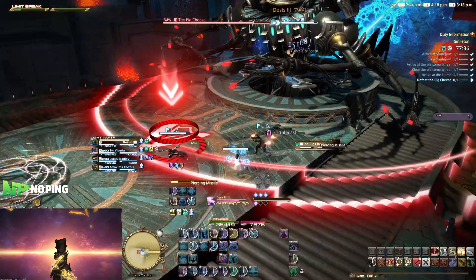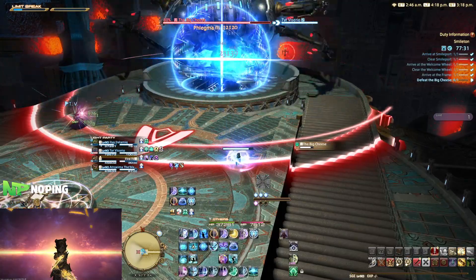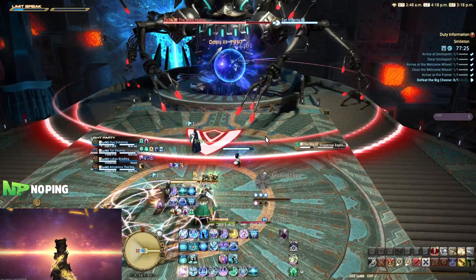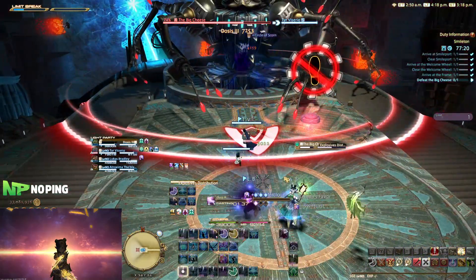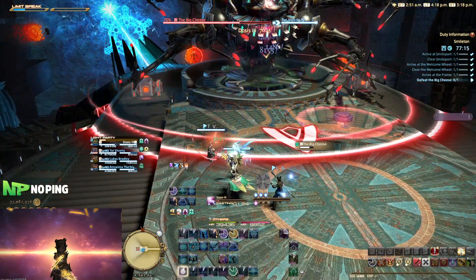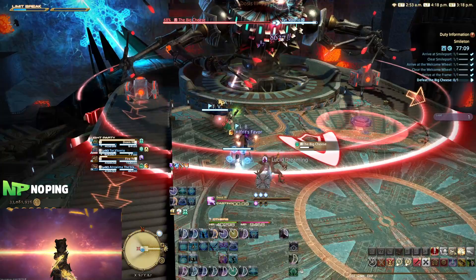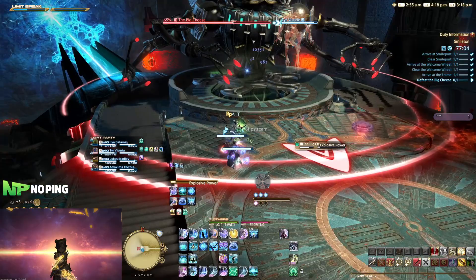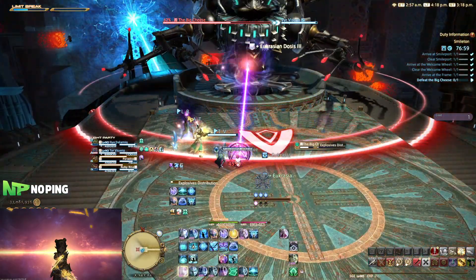After having played Scholar for roulettes a little bit, I immediately missed not having an instant cast shield and Icarus, the gap closer. As Sage, you can run alongside your tank while shielding them because your shield is instant cast, and you can even run ahead and dash into a pack of enemies to proc your shield and get an extra stack of Toxicon. You can't really do that on Scholar, because if I want to cast Adloquium on my tank I have to stand still, and by the time I'm done casting, the tank has run ahead and I don't have a gap closer to catch up. While I at first thought Icarus was a bit of a meme, I've actually grown really fond of it and miss it when I'm not on Sage.